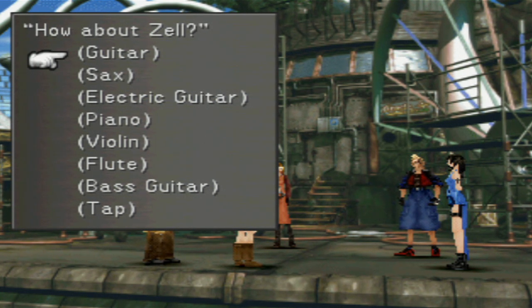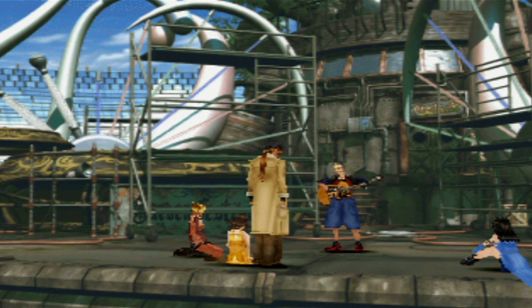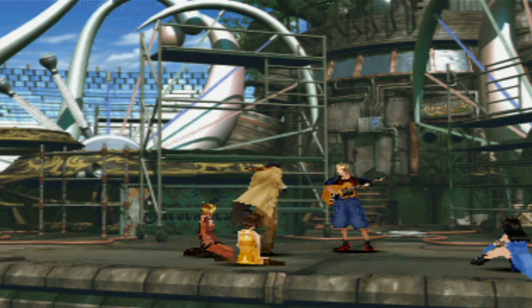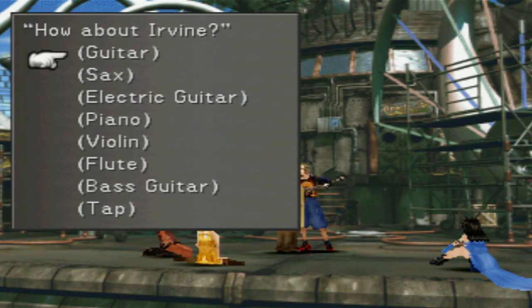Here he goes - he's playing the acoustic and he's doing it quite well. At any moment you can get up and talk to everybody if you want, or just talk to Zell. 'How's this?' Sounds good - so Zell will play the guitar. Now what is Irvine gonna play? We are gonna have Irvine do... you don't have to do it in any order, you just have to pick the four specific instruments. The remaining instruments we have left are violin, flute, and tap. But Irvine just looks so hilarious doing tap dance that I'm gonna have to give him tap dance.